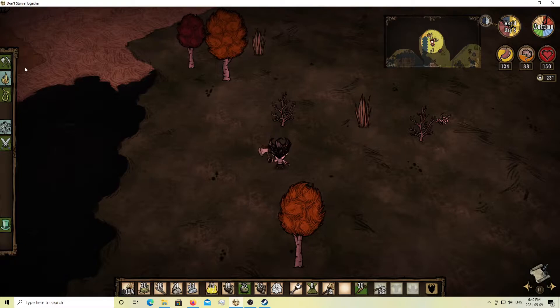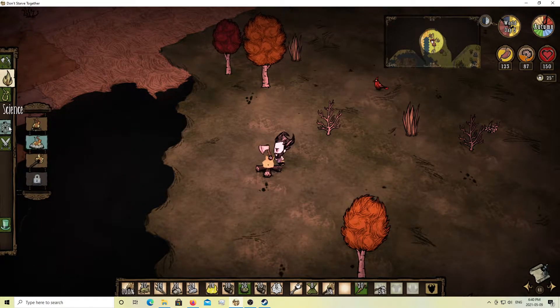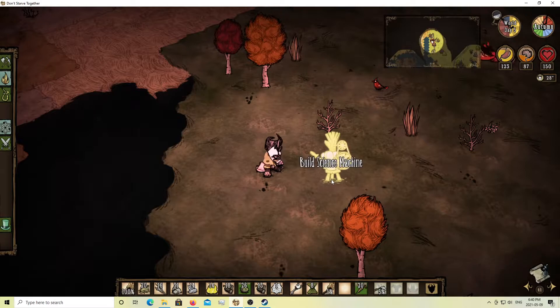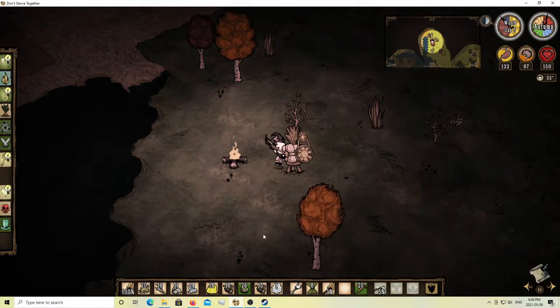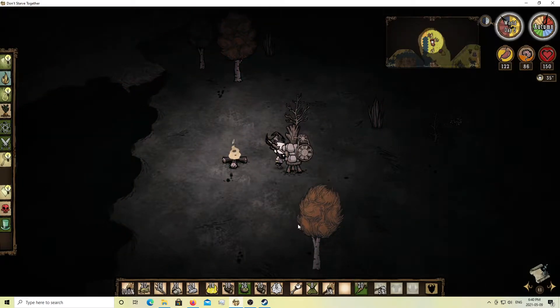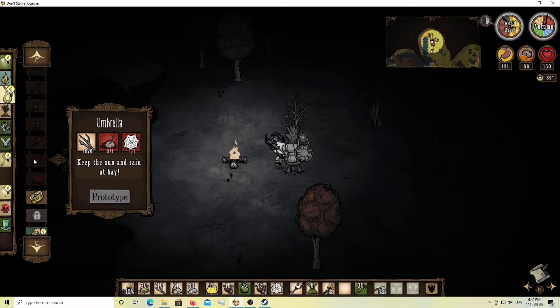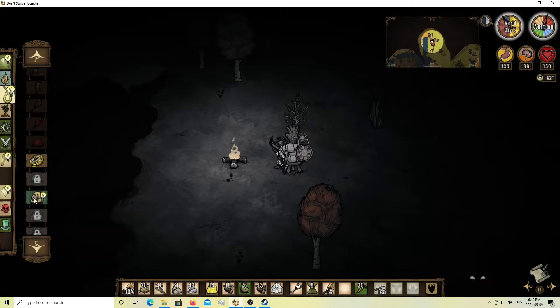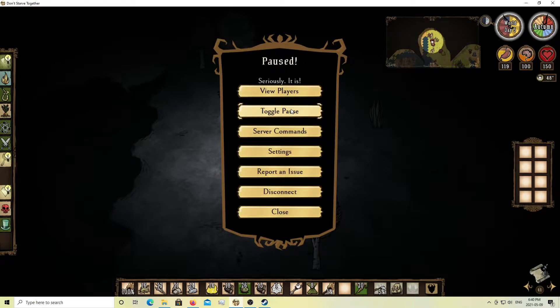We'll place down a campfire so that we can do our work through the night, and then place down our science machine relatively close so we can work through the night. First things first will be the backpack, which is in the survival tab. This will get us our eight extra inventory slots.